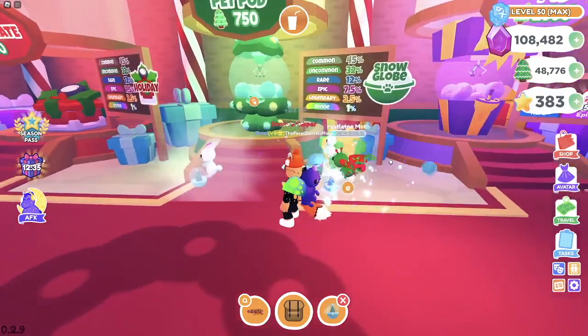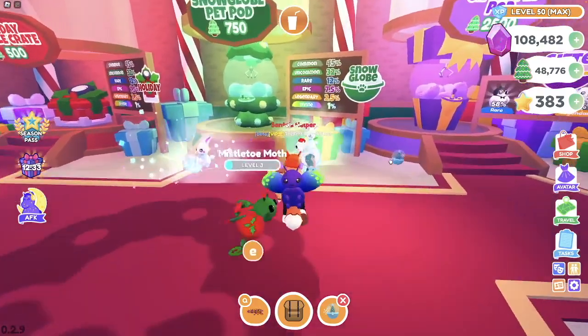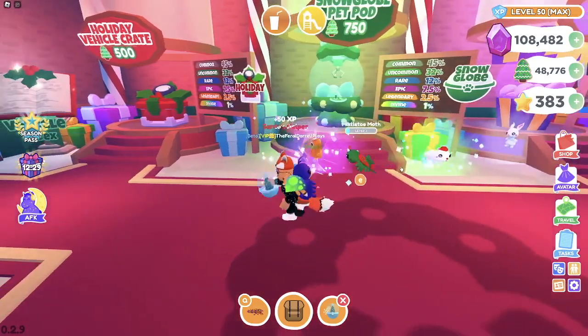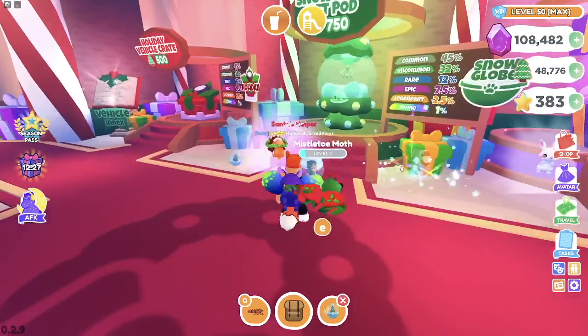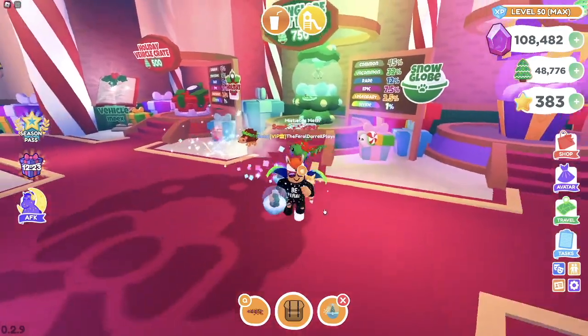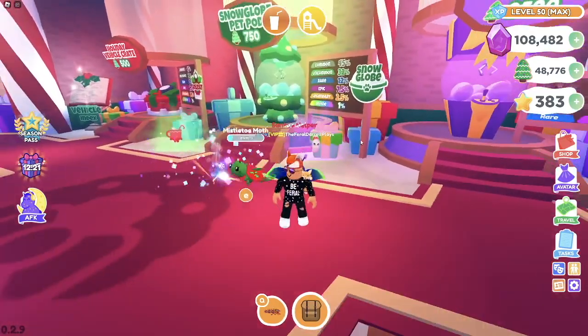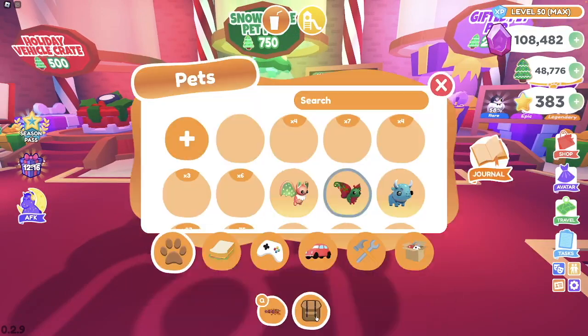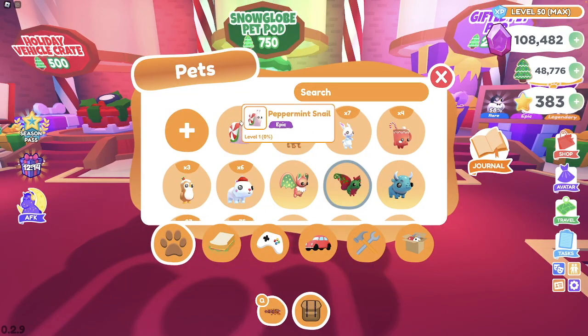Uncommons are fine too. My goal is to make all of these pets shiny or radiant, and then in the future when the magical update comes out, hopefully we can make these magical as well. Oh, there's a Peppermint Snail! It's so cute — I love the Peppermint Snail. In Overlook Bay, or maybe Overlook RP, I loved the Spring Snail. That was one of my favorite pets. The Peppermint Snail is super, super cute.